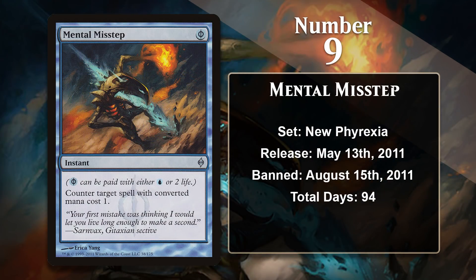At number 9 is Mental Misstep. This is another case of Wizards introducing a new mechanic and not really realizing how busted it was. Phyrexian spells made spells with a converted mana cost of 1 free, which also meant you could play cards with Phyrexian mana costs in any deck. Every single deck could run 4 Mental Missteps with no problem, and games often came down to who had more Mental Missteps in the early going. This did not make for dynamic or interesting gameplay, and when the format ended and was replaced with Modern in 2011, Mental Misstep was on the preliminary ban list for the format.